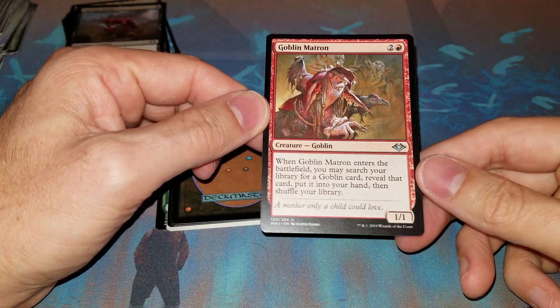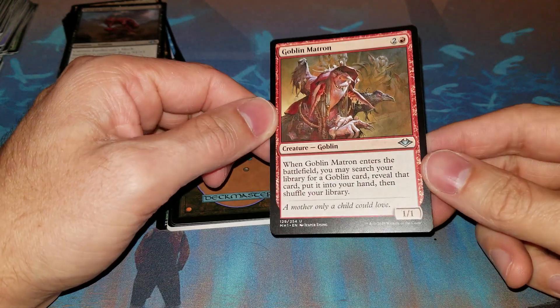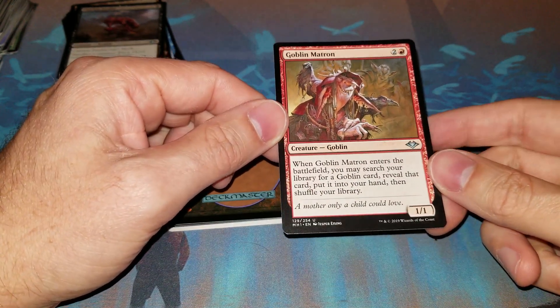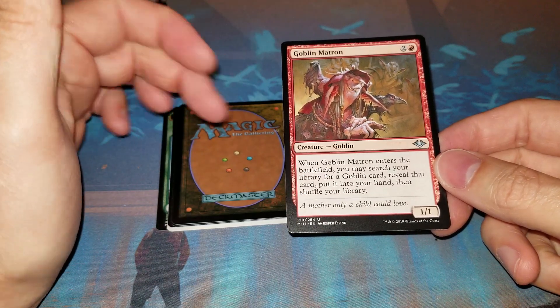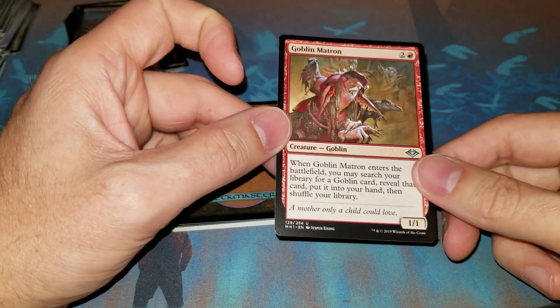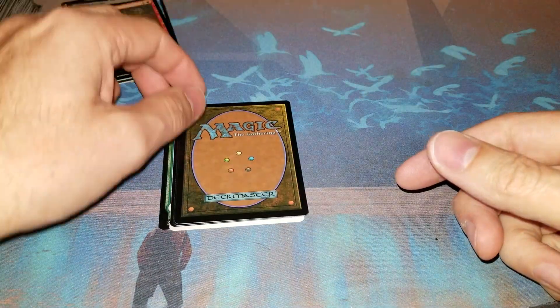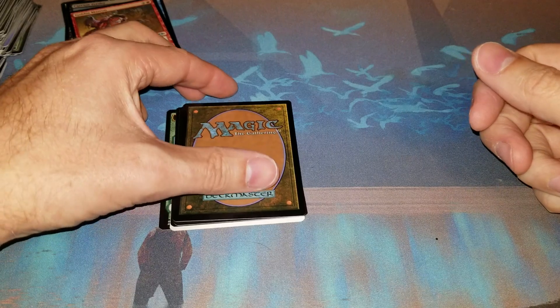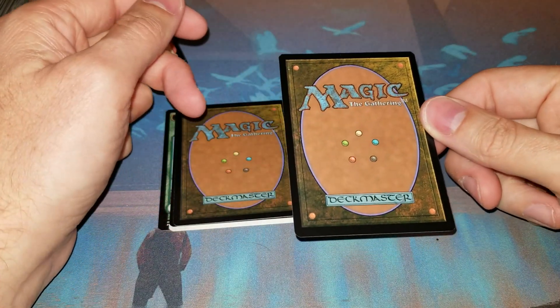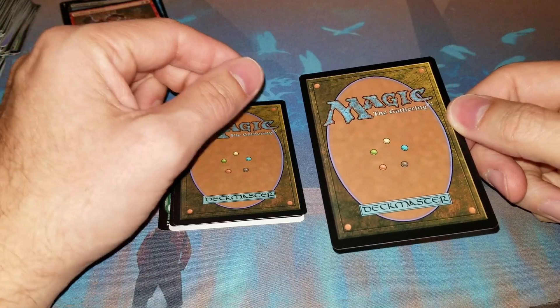Hey, Goblin Matron! I haven't had a goblin deck yet. I've had the black-red uncommon that flashes and deals damage equal to your goblins, with a couple changelings, so it does three to something. Haven't got to really go off with this, although I was glad to see Ringleader spoiled for M20. Alright, here is the rare I guess.